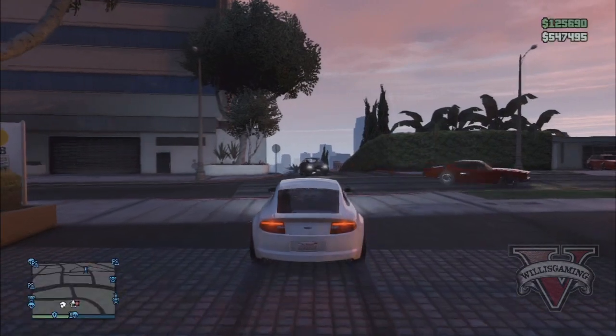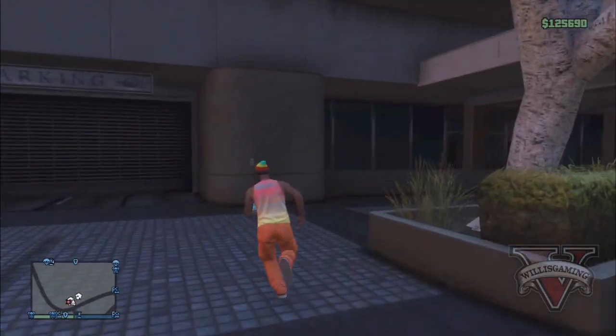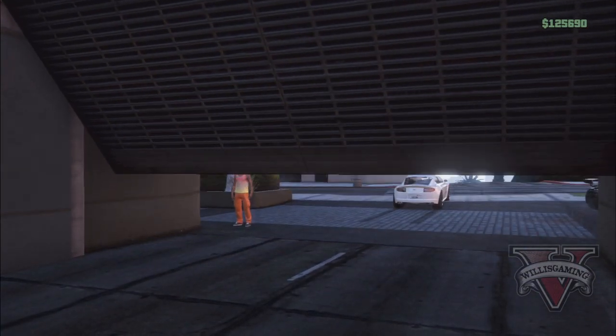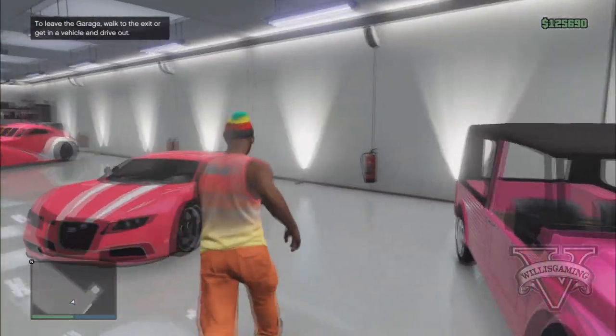As you can see, it's glitched out and you're now driving out of your garage in the car which you parked outside. From here, all you need to do is leave the car and go back into your garage. When you're inside your garage, bring out any single car — just get inside a random car and drive outside. This is the next step of the glitch.